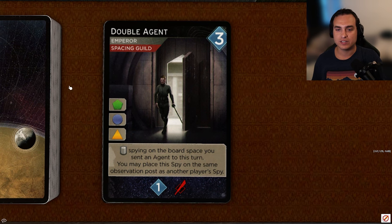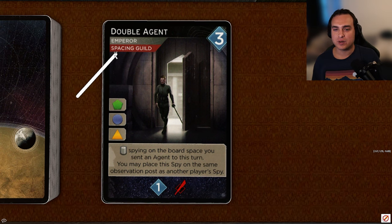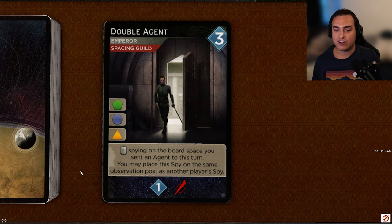Next up, Double Agent, a three-persuasion cost card with Emperor and Space and Guild access — green, blue, orange. It reveals for one persuasion and one dagger, and it gets the award for most confusingly phrased card in the game. Basically, whatever spot you end up going to, you can put a spy there, and you can do so even if someone else already has a spy there. I think this card is a little situational — being Emperor and Spacing Guild gives it some value, but the value of having spies on non-faction spots is more limited than having spies on faction spots. I'm going to give it a C.